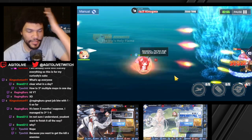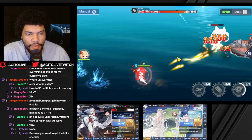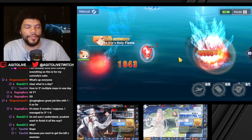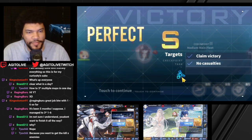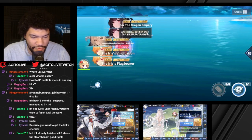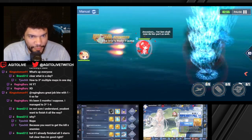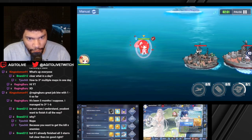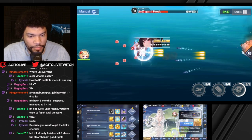You want to get the 'kill X enemies' star exactly. Because you can't do it all in one day otherwise you won't get that kill-enemies star. So basically you start the fights, you do all the fights that you can in there, and then when the boss spawns you leave. This is for folks who are starting the game new, or want or need their retrofit prints now.